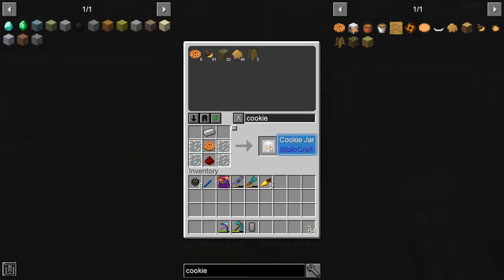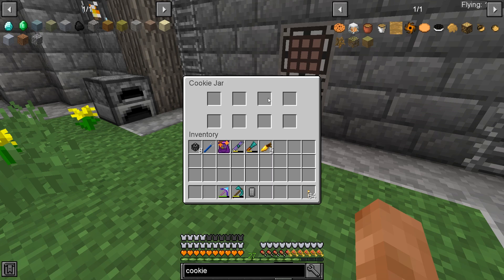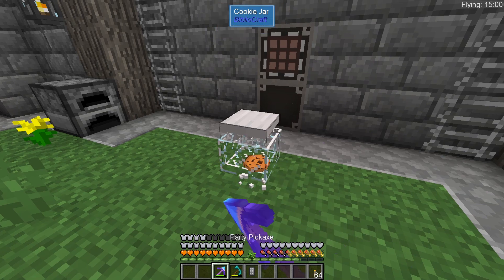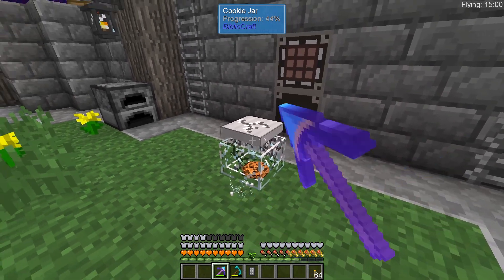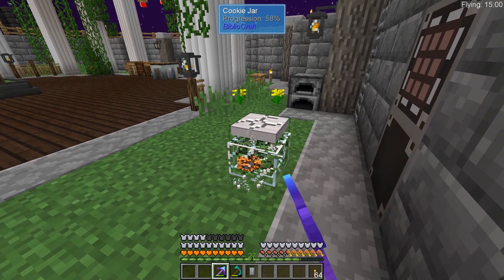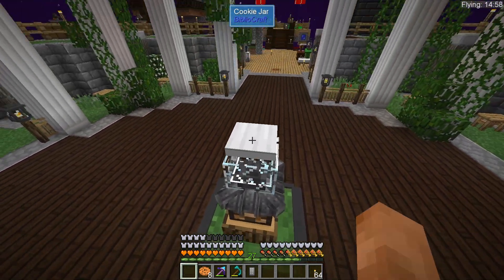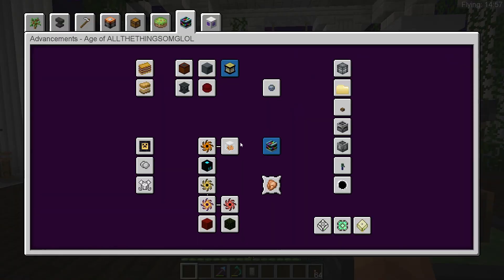We need a pan cast, and then we can get liquid cookie dough and make cookie amber. A cookie jar - let's make one. I don't know how many cookies it holds. That's not that many cookies - is that just 64 per one of these? If it is, that's really easy - we can fill that. Let's put this cookie jar somewhere very safe. There we go, that'll be easy to do.